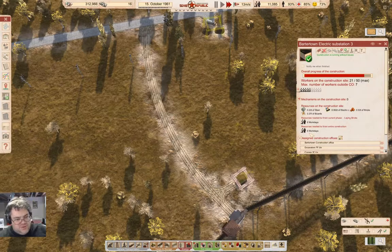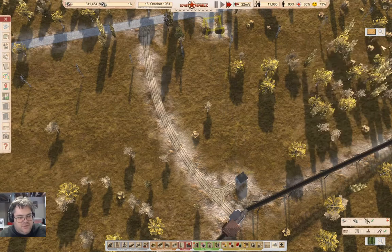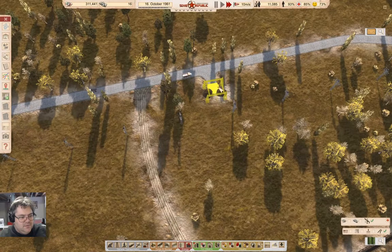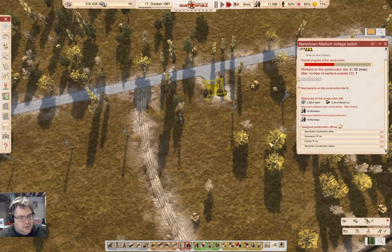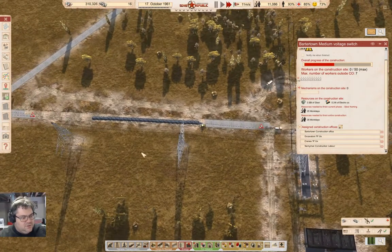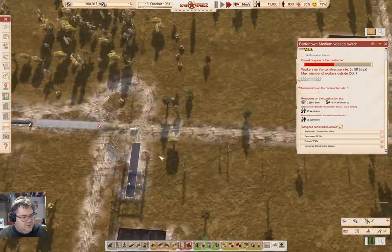Eight, seven, six. Over here — what did we deliver? Stuff. We delivered stuff to here. We're delivering stuff to there. We have a substation which will power some things when it can. This needs to finish obviously. We don't have any workers coming — they must be busy somewhere else. We are working on our gravel road over here, which is good.